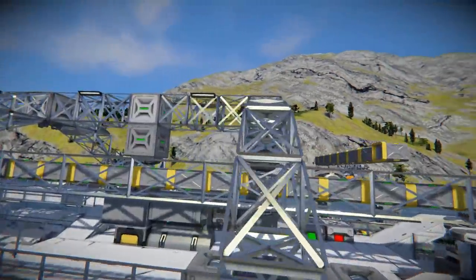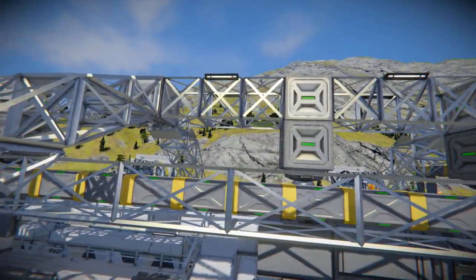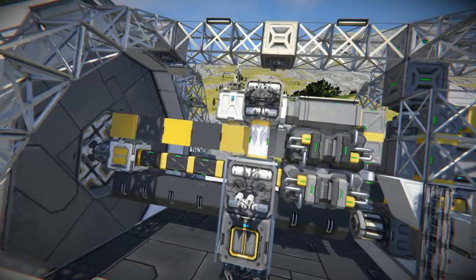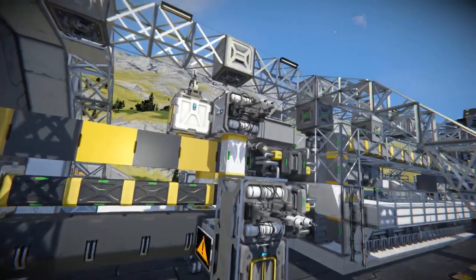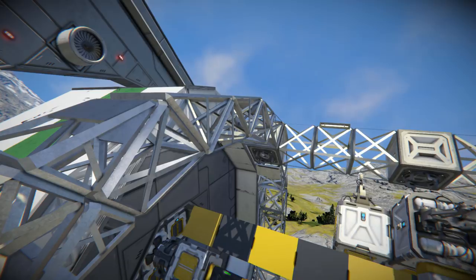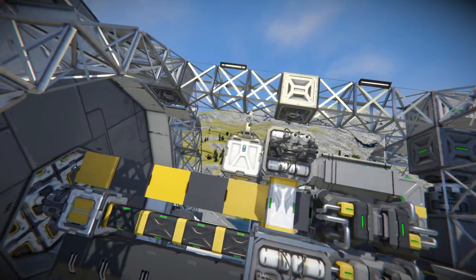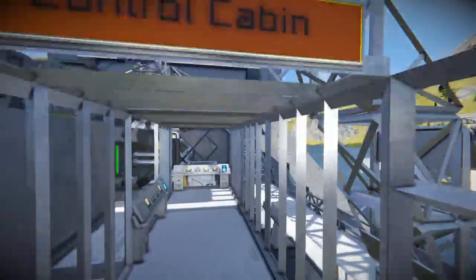Coming along here, we have the merge blocks on top, which will automatically clip to the next one along as the drill goes further and further into the hole you are trying to create. Along the front — this is kind of like the main important part. If this breaks, then your drill is not going to get very far. These are the welders, which will move out after a certain distance and start building more of the station through the hole. This is so your merge blocks have something new to clip onto, so as you go deeper into the hole, the whole drill can move on a perfectly straight line. And then of course we have the control cabin.